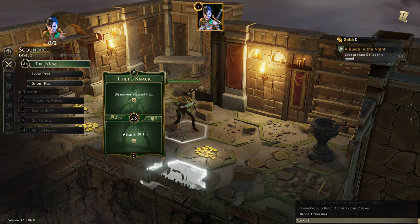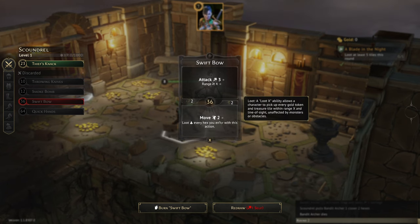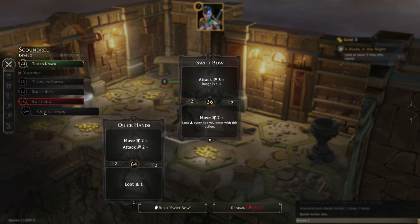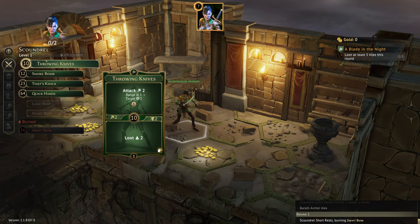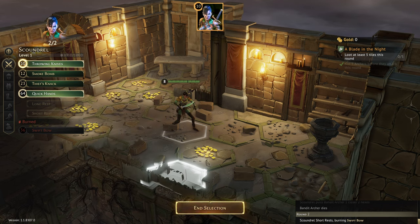We'll do a short rest to get cards back. There's a card that lets us move and loot every hex we enter with that action. We'd still have quick hands and could just use throwing knives, so losing swift bow is fine. Throwing knives and quick hands will do well.